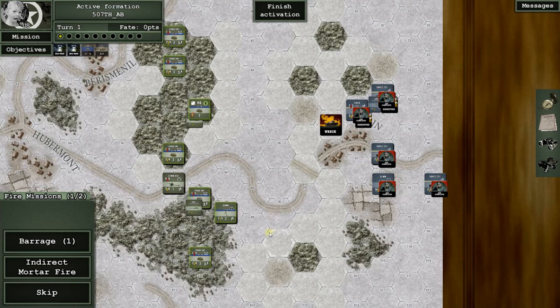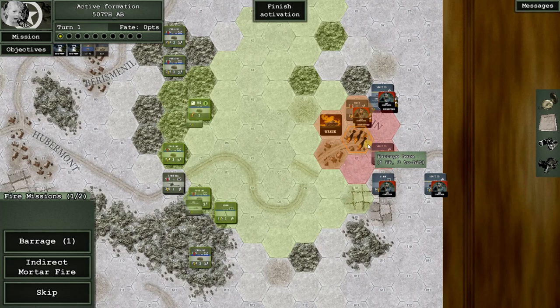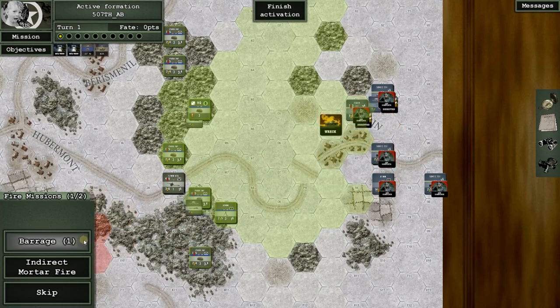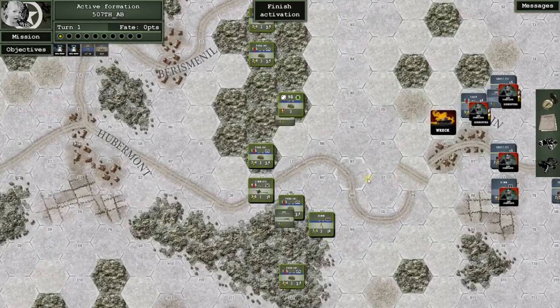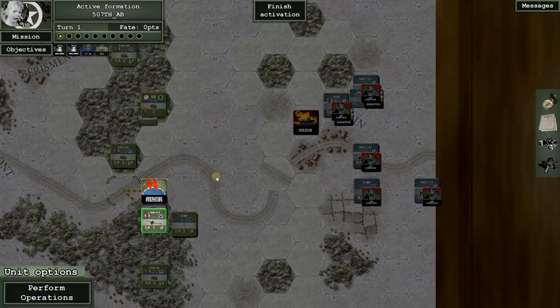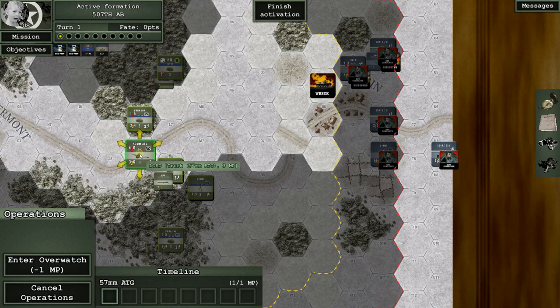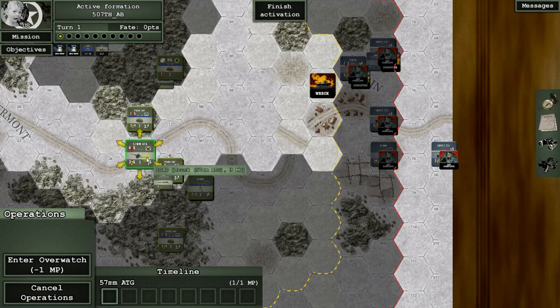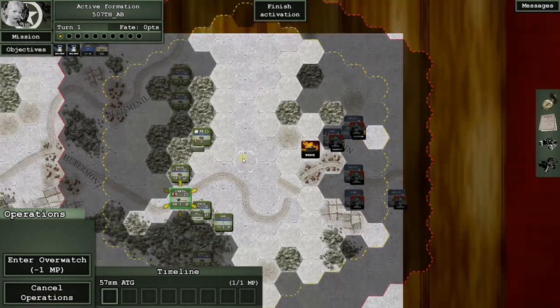I've got another barrage — I don't know if I want to use it just yet. Nobody else can reach anyone from here with line of sight. Now here's something to discuss: those yellow arrows show hexes you can move into. The highlighted hexes where it's not dark are where you have line of sight. If you take a unit and move it to N6, you can preview its potential line of sight from that hex — that's pretty useful.